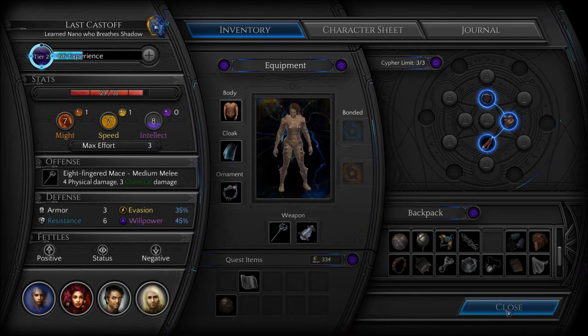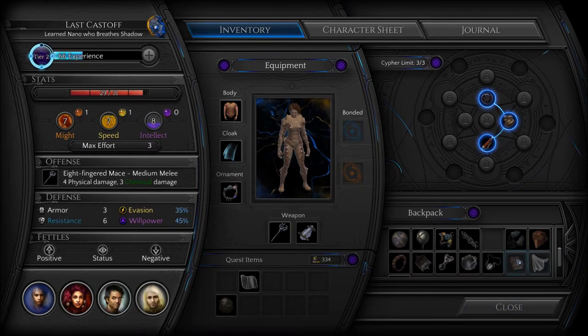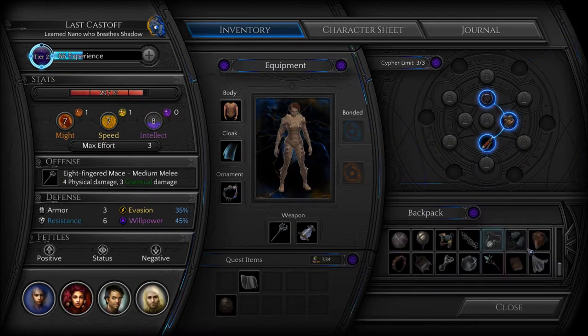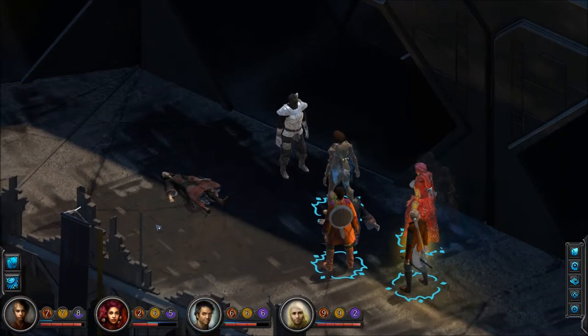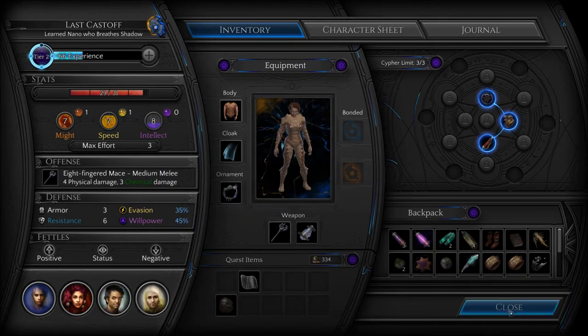I look like I'm covered by some spiky creature. Now that we've got what we want from the guy — how much do we have? Three thirty-four. I'm gonna hold on to that.